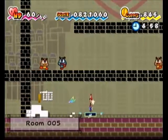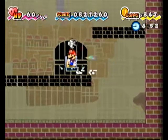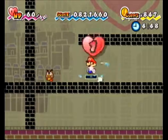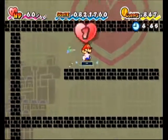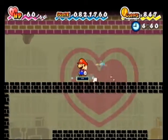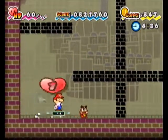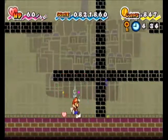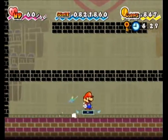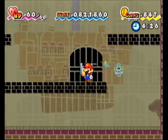There are some exclusive enemies in the Pit of 100 Trials — the Gloombas for example, like the sewers in Thousand Year Door, also appeared in that game's Pit of 100 Trials and now return here. Don't even bother with the catch cards for some of the exclusive enemies — these are the enemies that will be hard to come by for your collection. You'll be surprised how many there are.